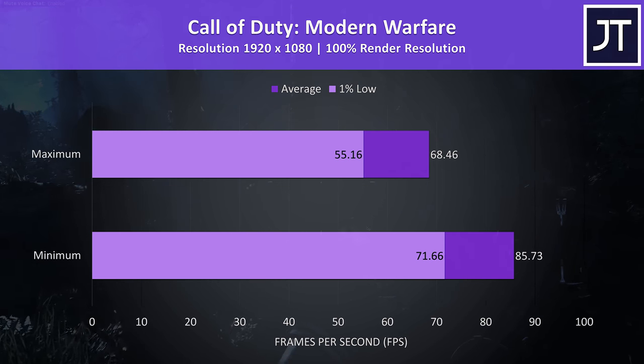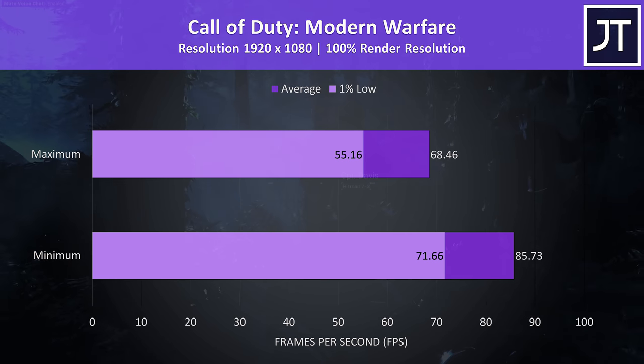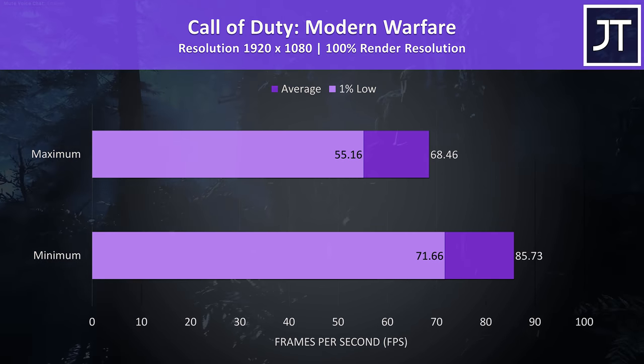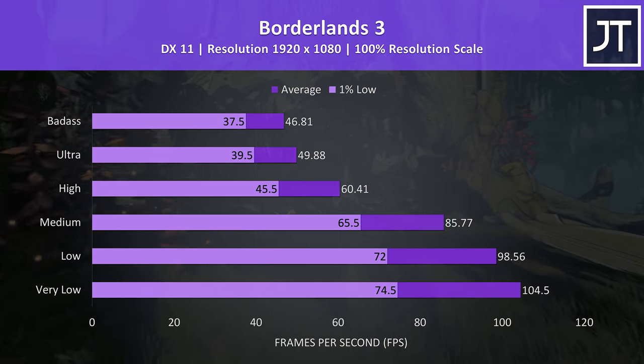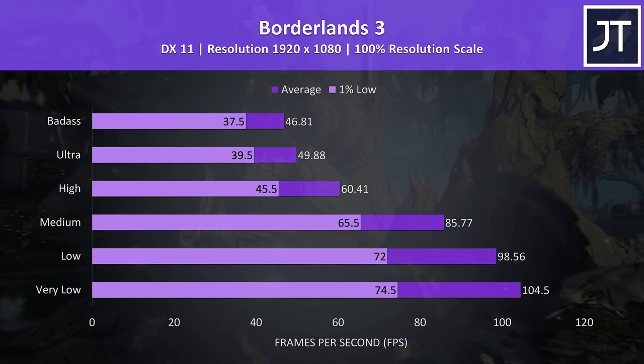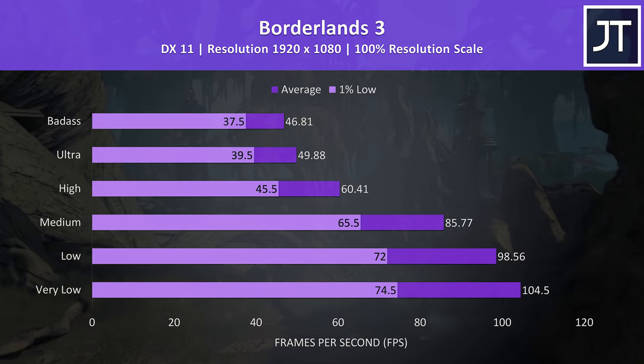Call of Duty Modern Warfare was tested in campaign mode, with settings either maxed out or at minimum. Max settings was still able to run above 60 FPS, while minimum settings were hitting even higher for the 1% low. Borderlands 3 was tested using the game's built-in benchmark, and high settings was needed to reach a 60 FPS frame rate, while the lowest setting levels were able to get us to 100 FPS.